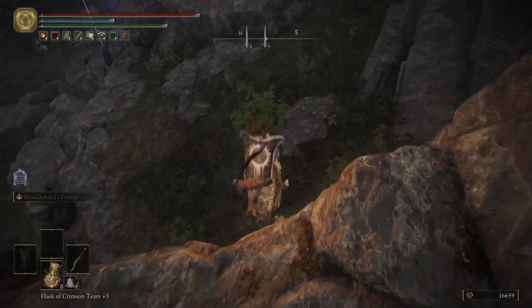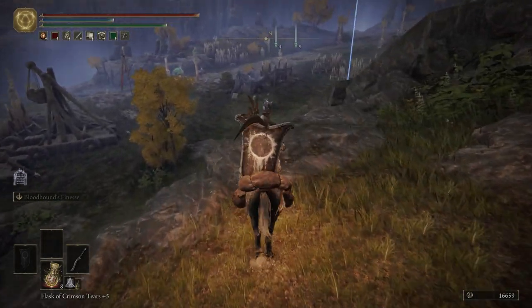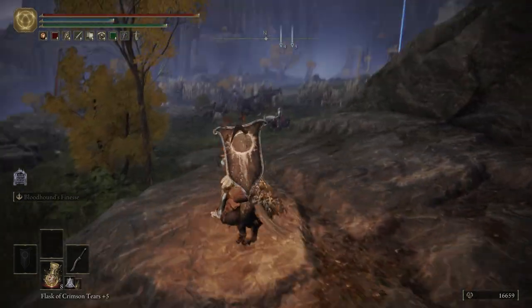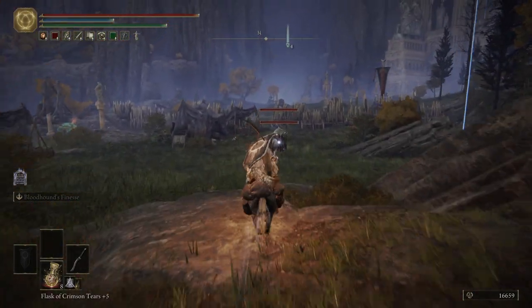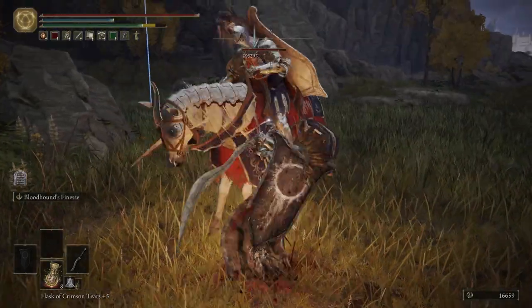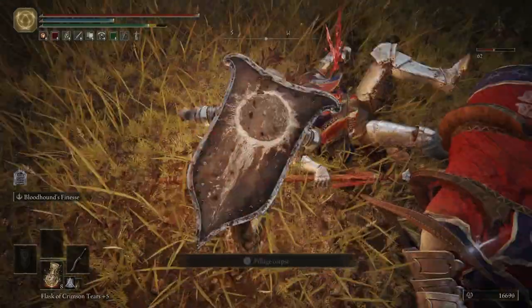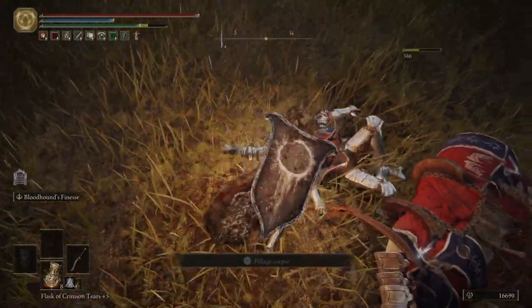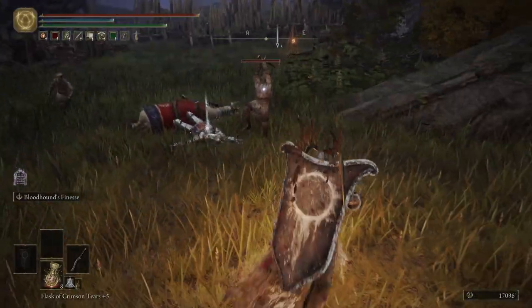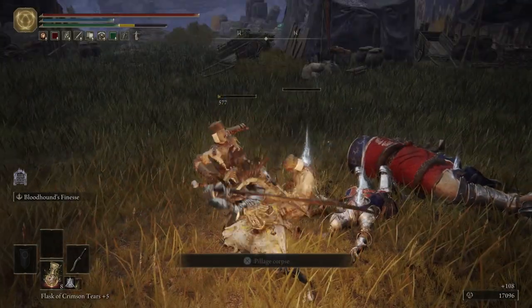We can fall down right here. And then over there, you can see a Cuckoo Knight on a horse. We're actually going to take him out — he's not too bad. As long as you can get the first hit, you can stagger him if you have a heavy weapon, kind of like we do. Get a critical on him — that'll take him out. Just be careful, enemies are going to sneak up behind you and try to hit you while you're taking out that Cuckoo Knight.